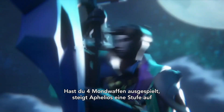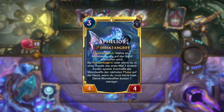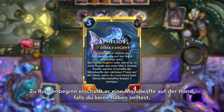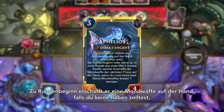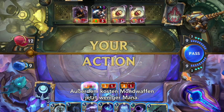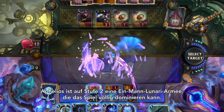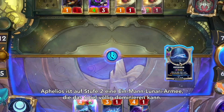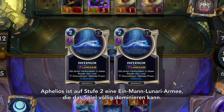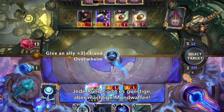When you've played four moon weapons, Aphelios will level up, gaining quick attack and a brand new ability. At the start of each round, he'll create a moon weapon in hand if you don't have one, in addition to creating one after seeing two cards played. And moon weapons now cost less to boot. Level two Aphelios is a one-man Lunari army with the ability to completely dominate the board with multiple low-cost, high-powered moon weapons every single round.